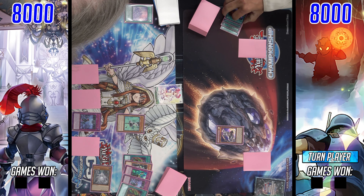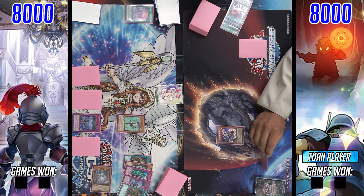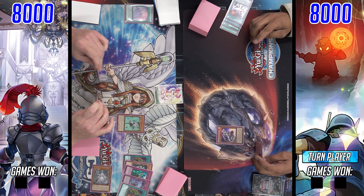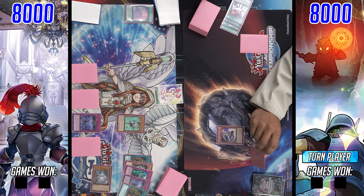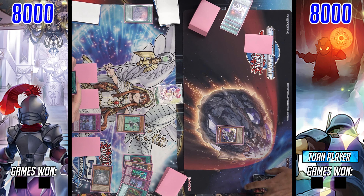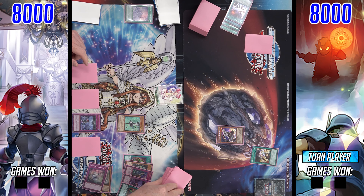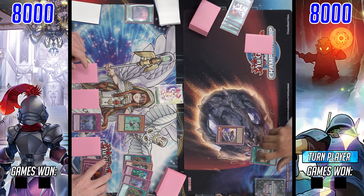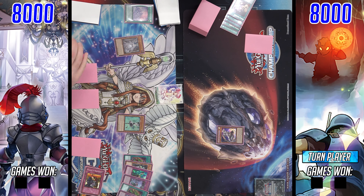We're going to see him normal summon Inspector Boarder. Welcome Labyrinth activates, and paired with the field spell, they're able to clear Inspector Boarder, which is normally a pretty big floodgate to deal with. The Labyrinth deck would be pretty favored to win because of all the removal it has in the form of non-monster effect removal, especially with Ghastly Glitch and Welcome Labyrinth. Like, this would be a pretty easy matchup in theory, but we'll see if that ends up being the case.